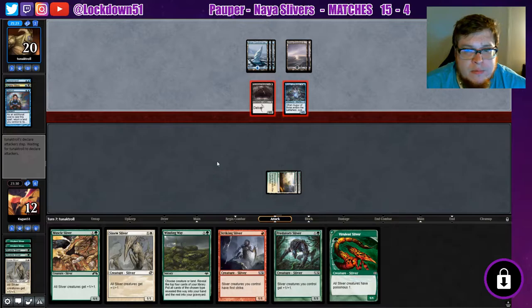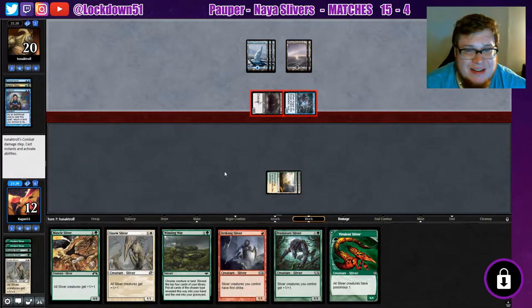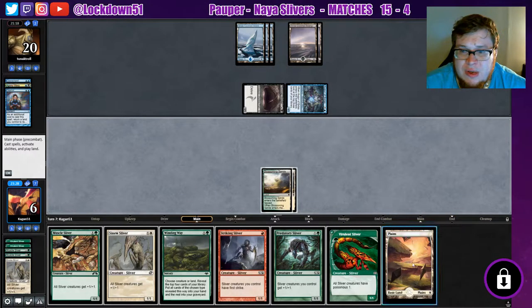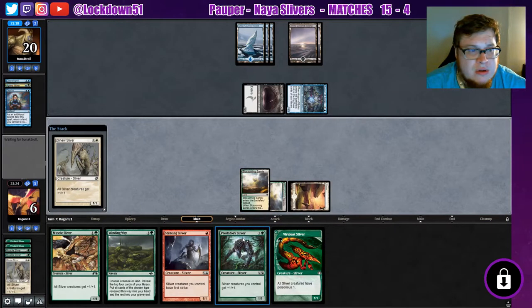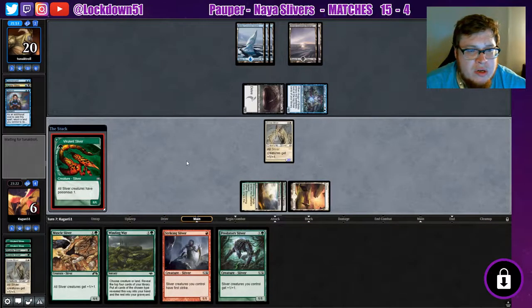We're pretty much done — we'll go one more turn and then go to game two. If I can't get a creature down next turn it's over. We get a Plains — let's go. That gets countered; another one that doesn't get countered — all right, so we'll get a little board and can jump-block.